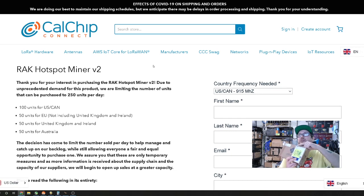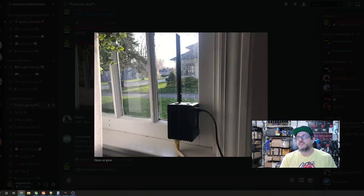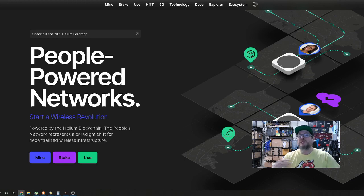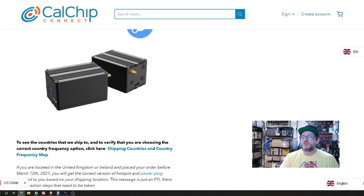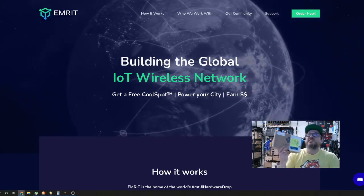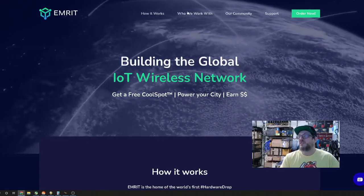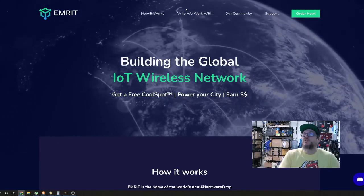It has a Cal Chip Connect sticker on it when I opened it up. I've got the second one — its twin — coming, and it's going to go about four to six blocks away. We're going to see if we can get some witness action going with that because those rewards are going to start hammering even more. We got that second free rack hotspot miner V2 from Cal Chip Connect using emirate.